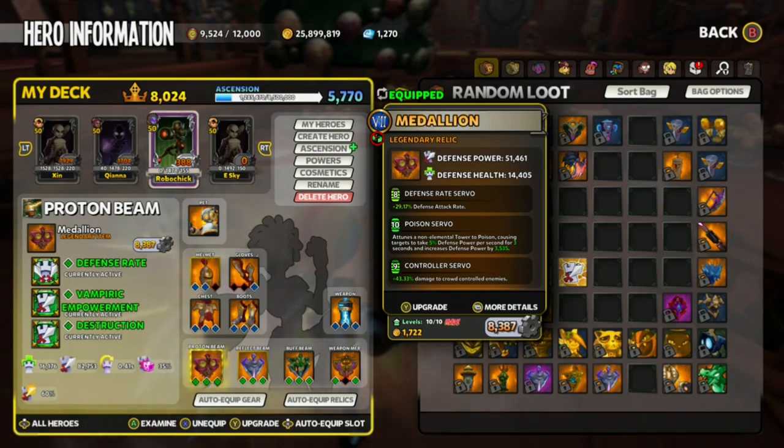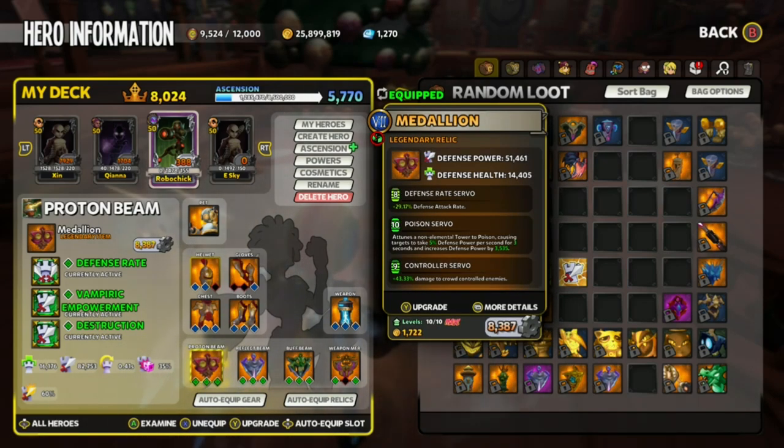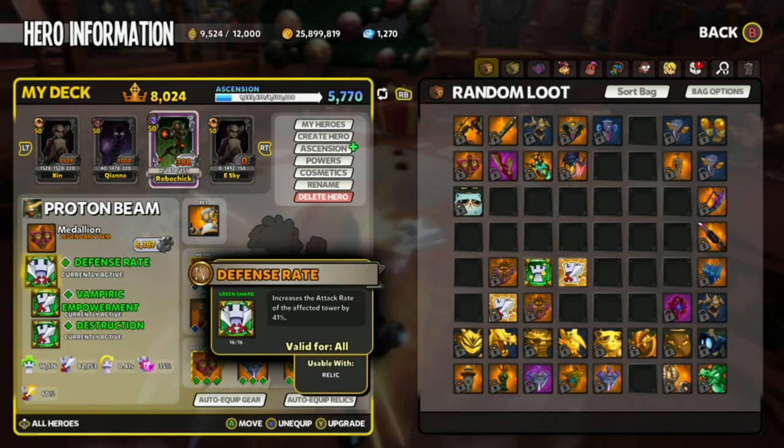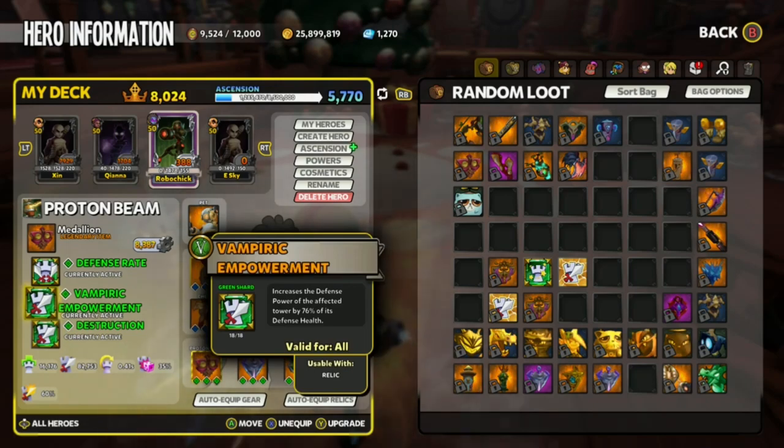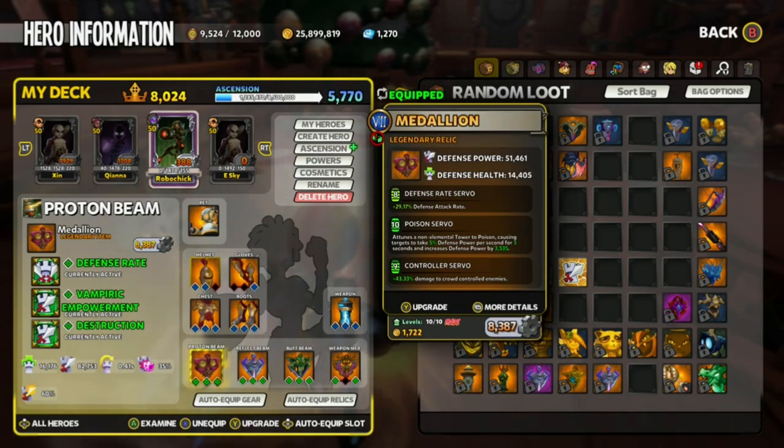Let's talk about the Proton Beam first. The most important thing to do is to max out the tower's attack rate. So we have a Gilded Defense Rate that will allow us to max the attack rate. Proton Beams have fixed range, so having a Deadly Strikes or a Range mod on this tower is pointless. And lastly, we have Destruction and Vampiric, so we're stacking on damage shards to deal more damage. For the mods, we have Poison — this is the most important mod on this tower. The rest are optional.